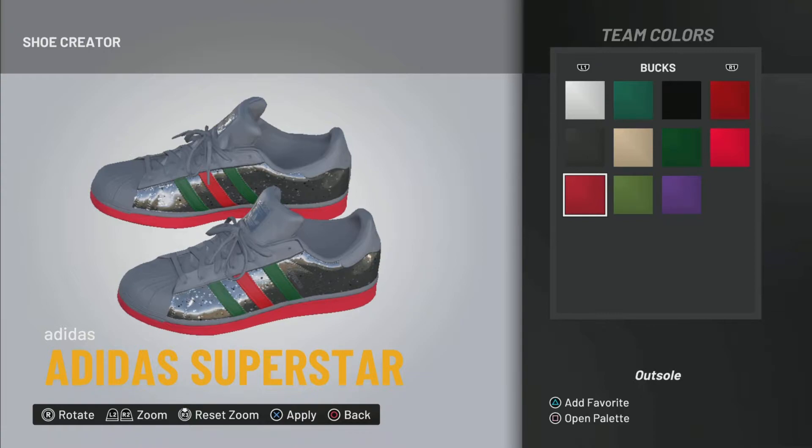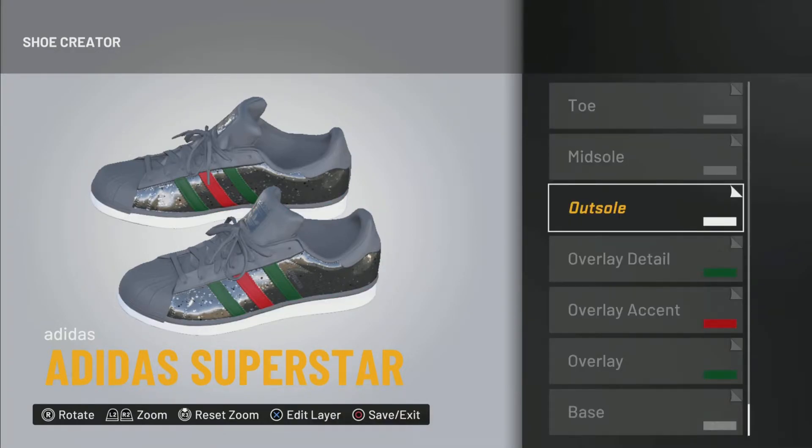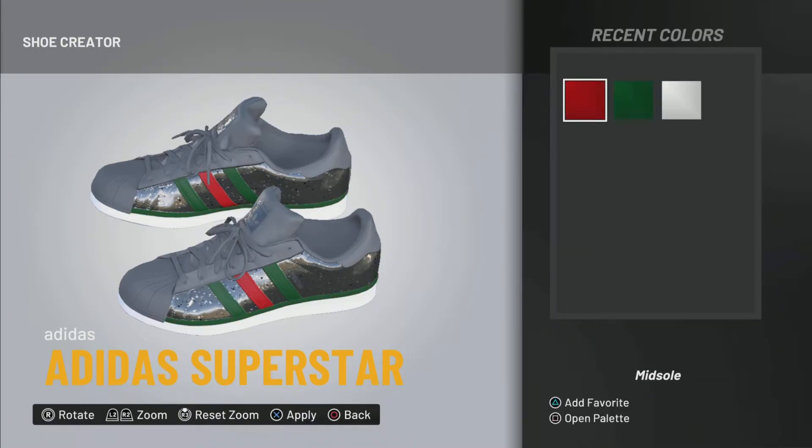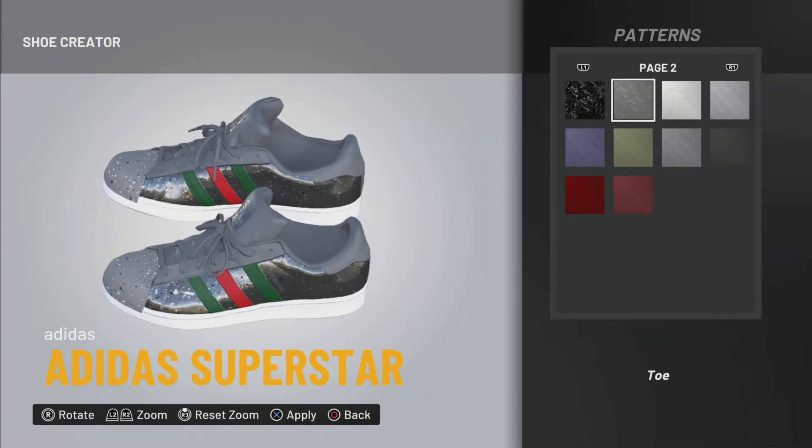These colors are pretty close and accurate enough, but I didn't want to overdo it. For the bottom of the shoe, we're going with all white — make that part white too. You can get any regular white from the common colors of any team, like the Bucks or whatever.